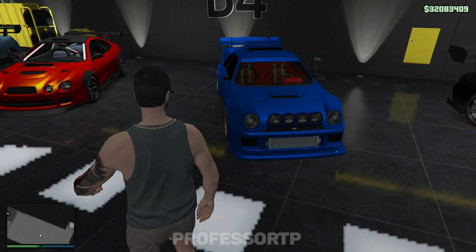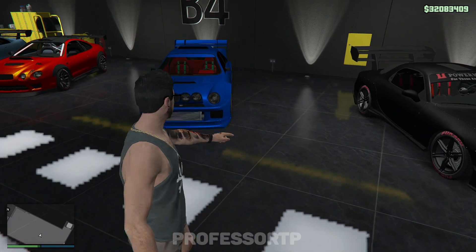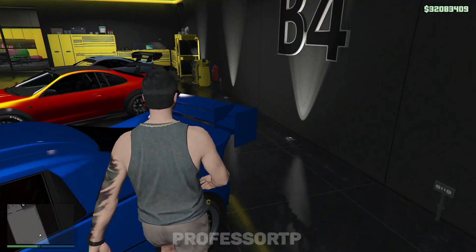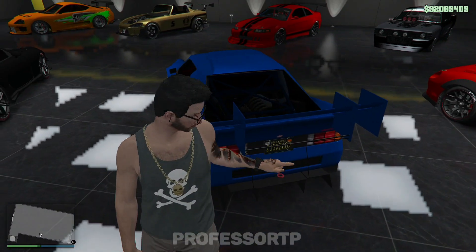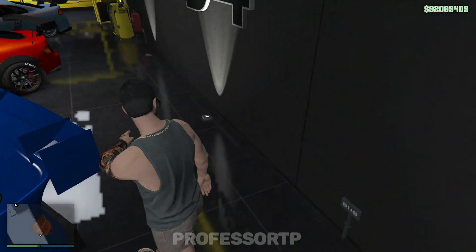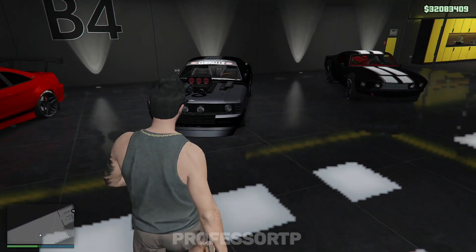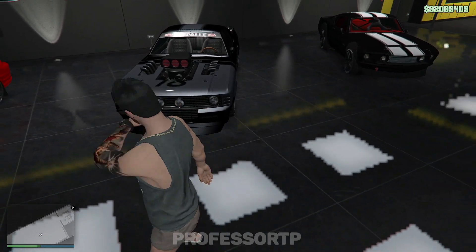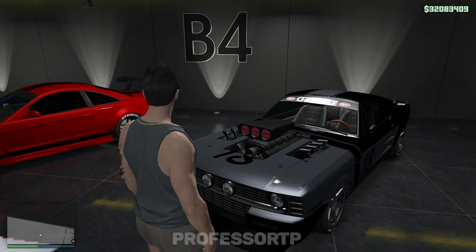This cherry red — sorry, Torino red — Mustang Cobra with customized black stickers. And this Subaru rally modified — it's rally modified and it's so cool. It's a rear engine car — a mid engine, actually a rear engine car. You can see the engine here. This car's kind of cute, small though.